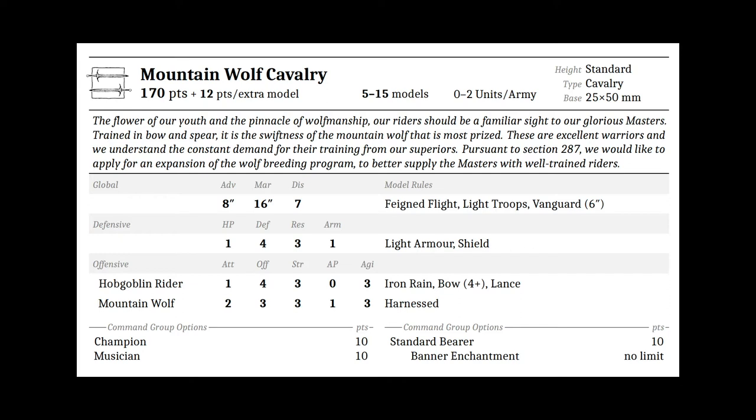I'm assuming the Mountain Wolf Cavalry are going to be the harassment skirmish cavalry. I feel like they're going to be used to move up the field, take a few pot shots at choice targets to bait a charge, and then flee away and regroup thanks to Faint Flight — to take shots at another unit. While theoretically they can hold their own in combat, I feel like that's best left to our other units.